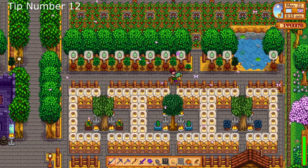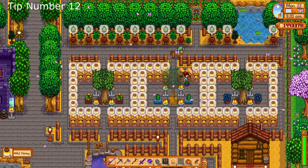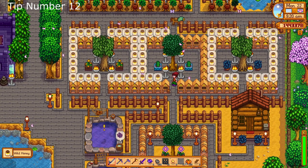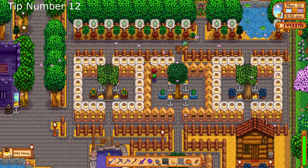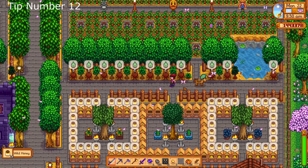You can also turn the honey into mead for an increased profit and a nice treat for Pam. Tip number twelve: artisan skill is money. The artisan skill is my personal favorite when it comes to profit. With the increased sales, utilizing kegs and valuable fruits and vegetables makes it considerably more valuable.